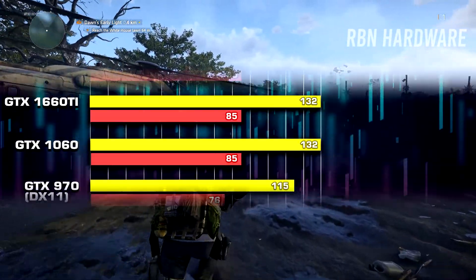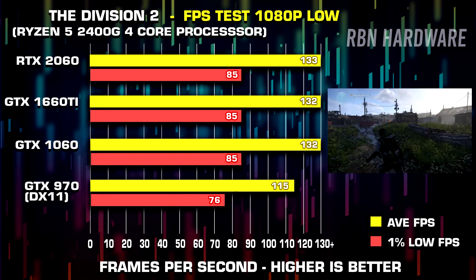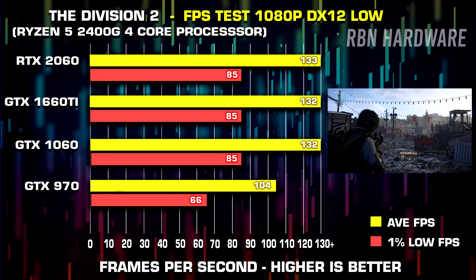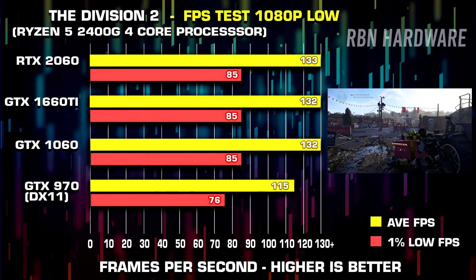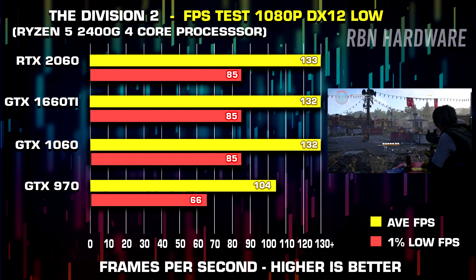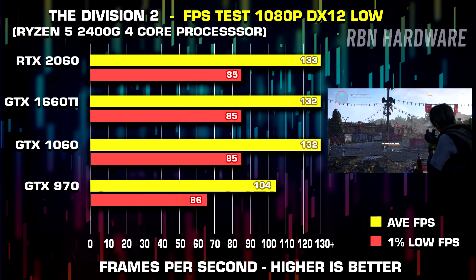it is more often than not the complete opposite for Nvidia, where you often see higher numbers with DX11 activated. Therefore I obviously wanted to test this to see if there were any differences here, and it turns out that the only slightly older 970 is the only card that actually loses performance in DX12. So if you're sitting on a 9 series card from Nvidia or before that, simply stick to DX11 for the time being at least. For AMD, DX12 will give you the best experience.